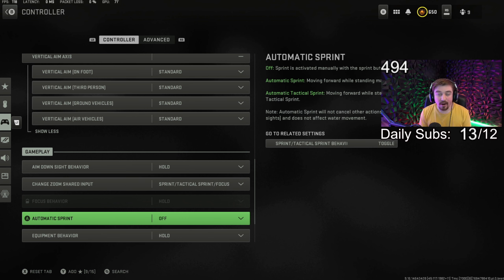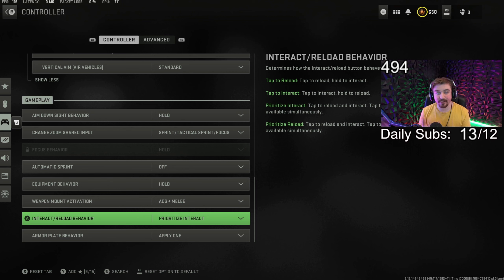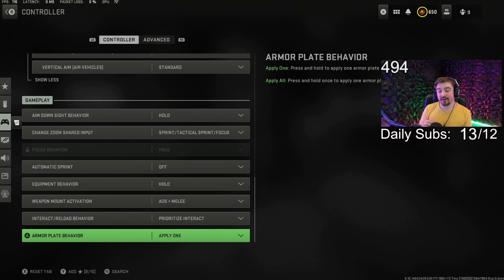Radius sensitivity multiplier is at 0.7, and here are my presets for all the other things in the multiplier category. My aim down sight behavior is hold. Shared input is sprint, tactical sprint, and focus. Automatic sprint is off because I'm not a huge fan of it when I have pistols or shotguns. Equipment behavior is hold. Weapon mount is ADS plus melee. Interact and reload behavior is prioritize interact, which is basically contextual tap from Warzone 1.